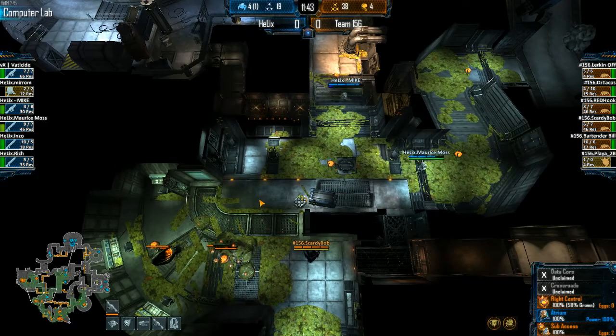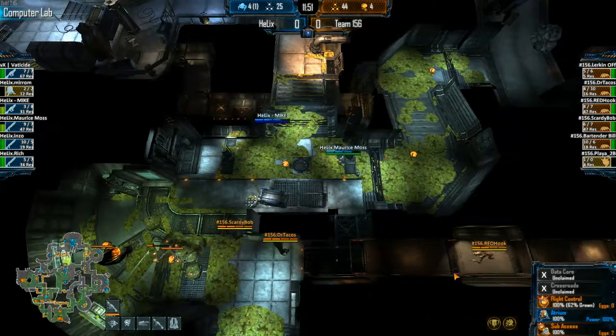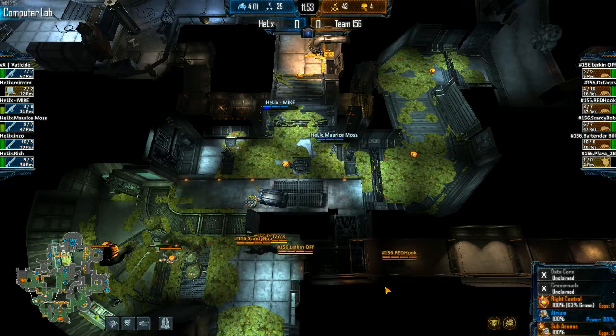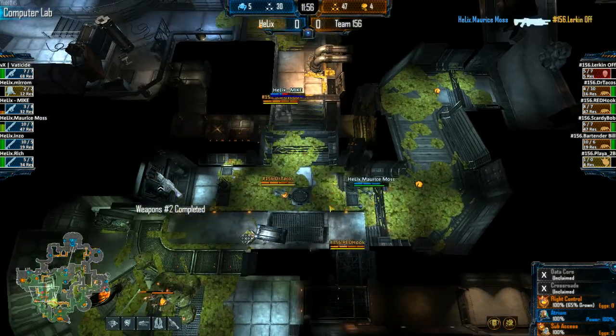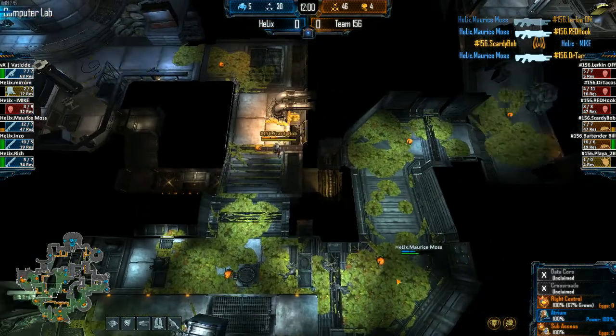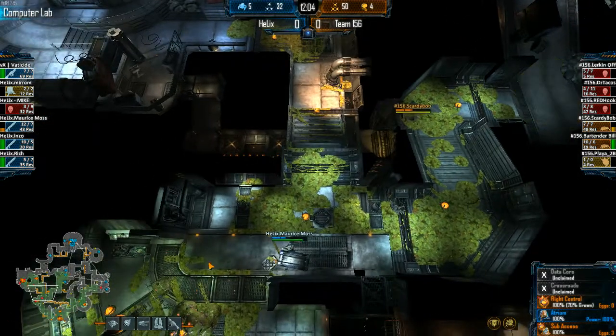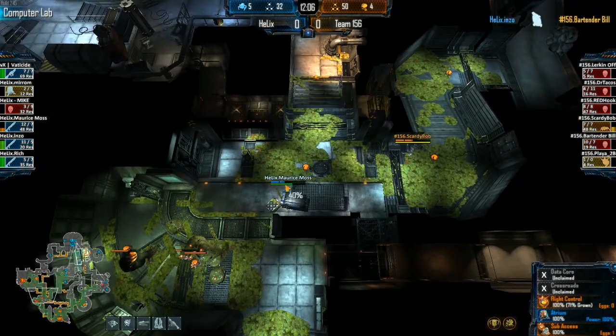These Hydras in Comp Lab have really paid themselves off — we've lost two shotguns and many Marines, and they keep getting cleared. Going to wonder if they can do this play again. Four Skulks gearing up to crush these guys — running out of bullets. Scaredybob goes straight for Mike. Dr. Taco's trying to clear out Maria Moss, but the shotgun is proving way too much. Maurice Moss doing a great job, landing all three shells in a row.